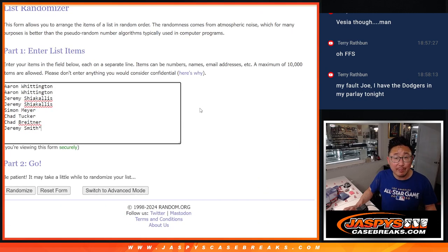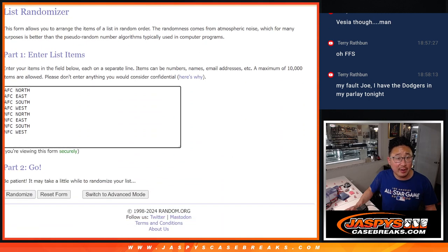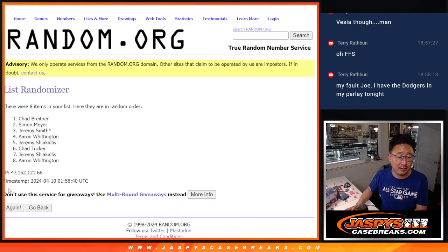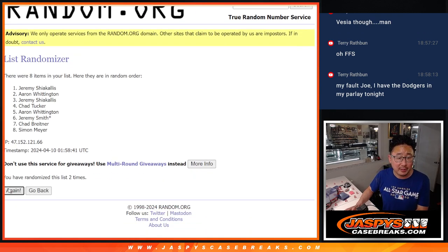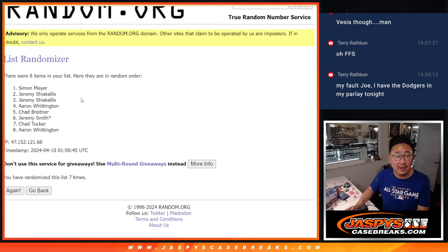Big thanks to this group for making it happen, appreciate you. And we've got the divisions right there. Let's roll it and randomize names and divisions — two and a six, eight times: one, two, three, four, five, six, seven, and eight.